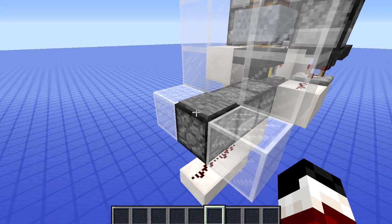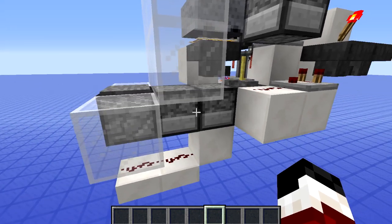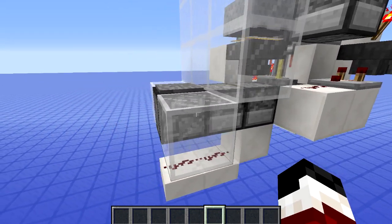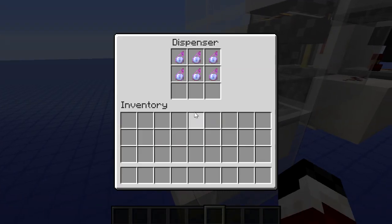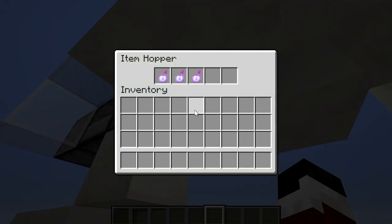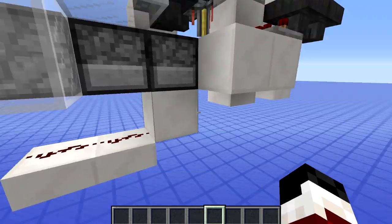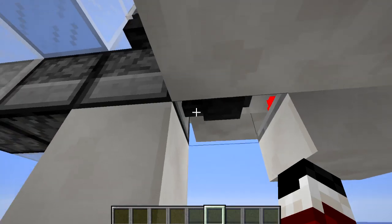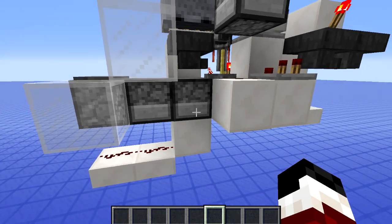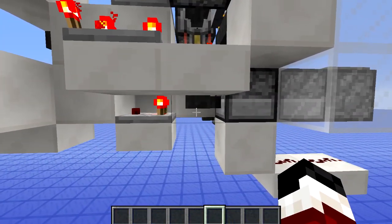When you stand on the pressure plate you're going to activate it, but you're also going to power the two droppers behind it. They have potions in them and they're simply going to move the potions forward so this is always stocked at the front. This hopper is what starts the automatic brewing — as you use this, more space appears in the dropper, which means the items in this hopper make their way into the dropper at the front. When they have all left, that's when the automatic brewing is going to start.